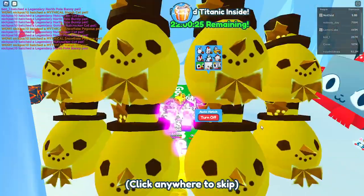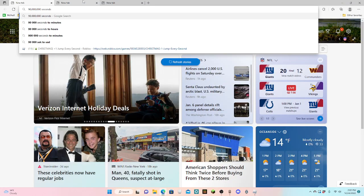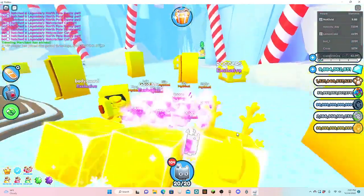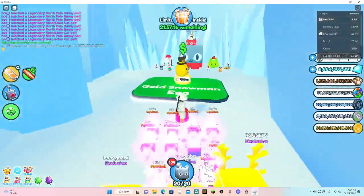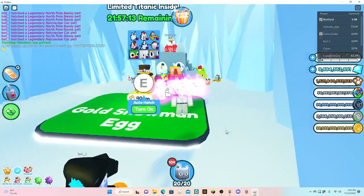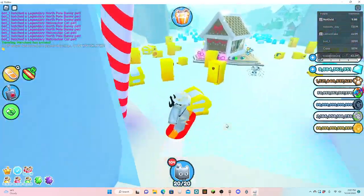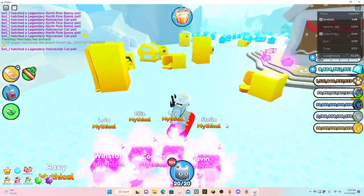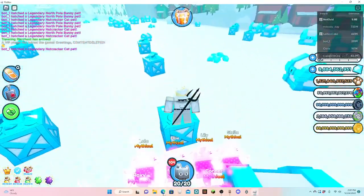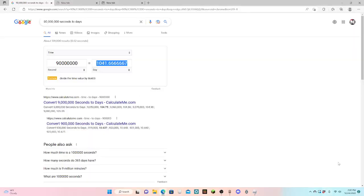I don't even know if buffs help, so it could just be a legit one in a trillion chance. Let's see how long it takes to open 99 eggs. So if it is a one in a trillion chance, it will take you around a thousand days of straight hatching to get one, which seems pretty reasonable. Some pretty insane chances - I may have done some math wrong, but I got nine minutes to open 99 eggs.